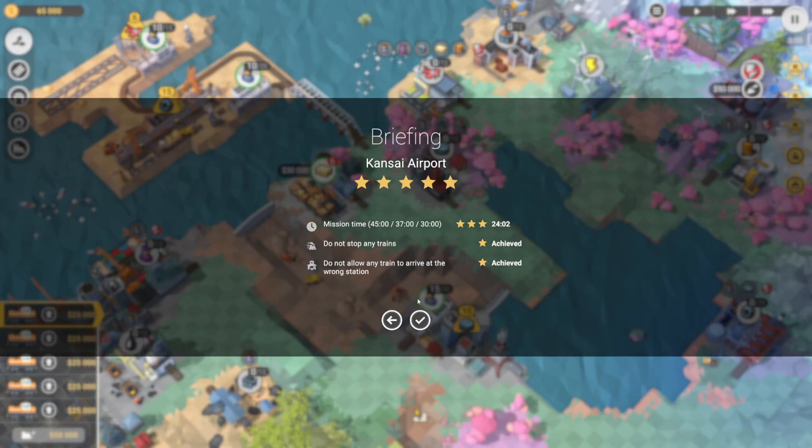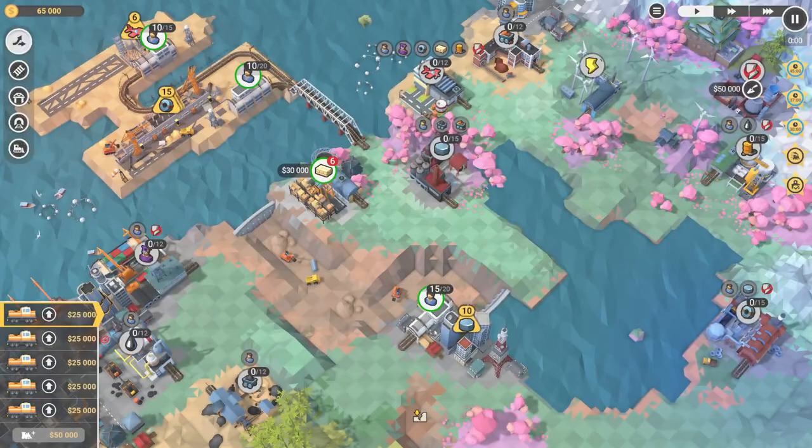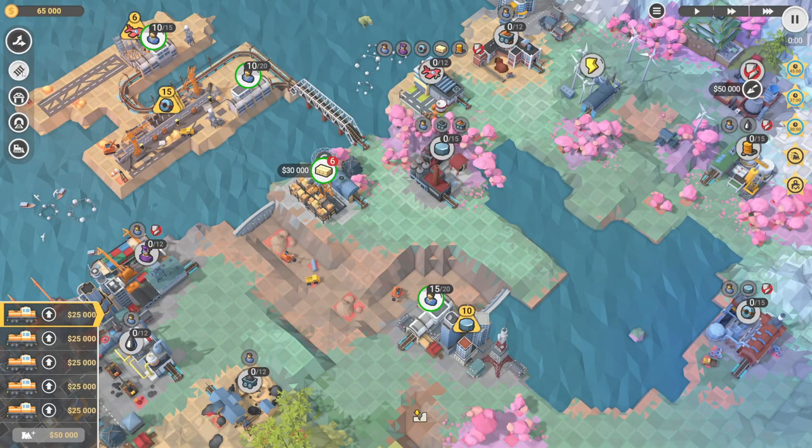Hey guys, super cool Dave here. I'm playing Train Valley 2 and I'm going to show you how to get all five stars in Kansai Airport. To do that we need to be under 30 minutes, no stopping of trains, and no trains at the wrong station. I'm just gonna pause it.